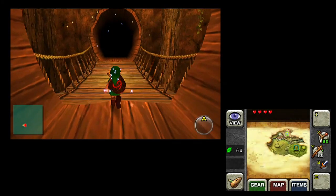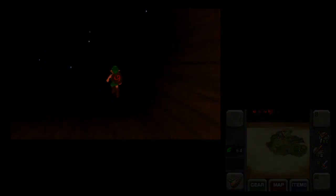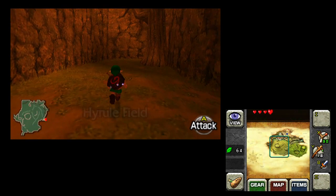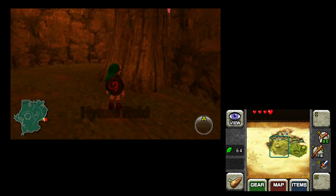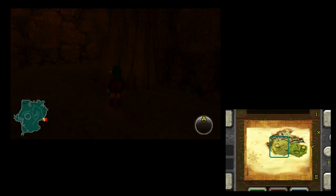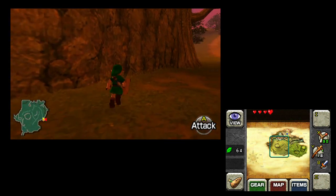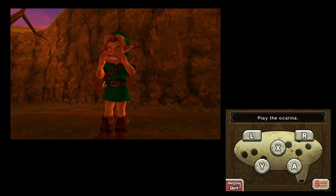You have to take your adventurer's intuition and use the clues available to figure out where to go. One of the clues, if you look in the bottom right when we get out to Hyrule Field, is this sort of pulsing dot. The pulsing dot is Death Mountain, which is where we go next, because in this save I have beaten the Deku Tree, gotten the Spiritual Stone, talked to Princess Zelda, and gotten a little ocarina.